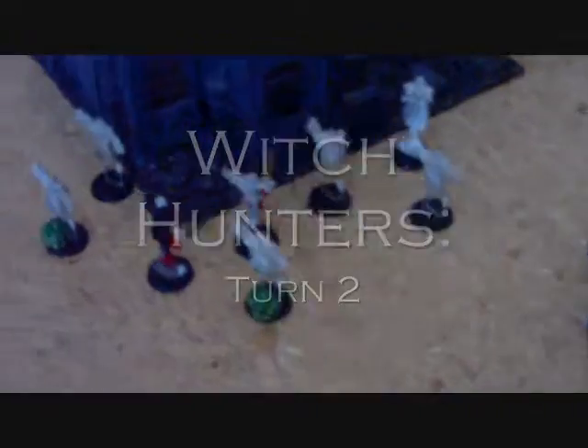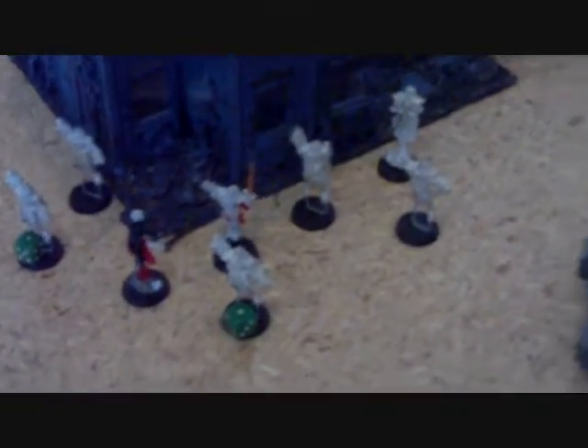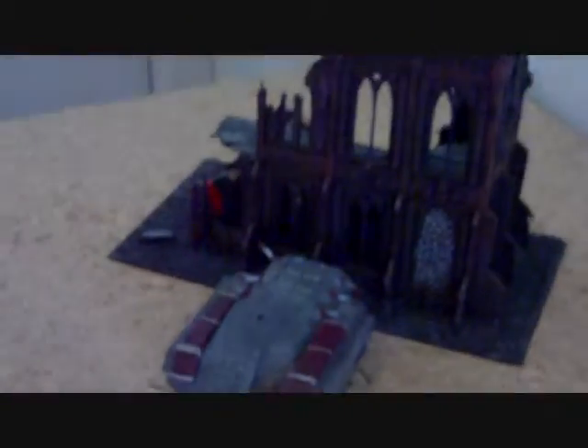Turn two movement — again, very aggressive, kind of trying to corner me out of any good positions. The Seraphim up here moved and ran. A Rhino moved 12 inches. This Exorcist moved just a little bit. The Penitents moved around the back. This Rhino moved 12 into cover. Exorcist, Penitents just moved forward quite a bit. Karamazov ran around the back into that building. This Rhino moved 12 to get that objective, and the Penitents moved 13 inches this turn — yay for Holy Rage.